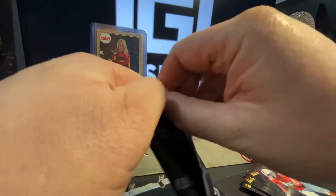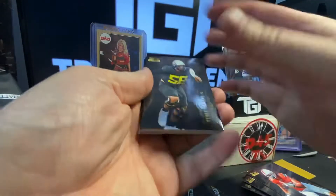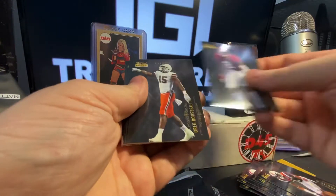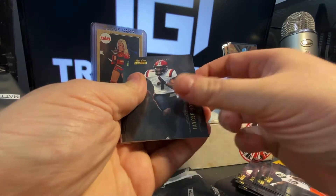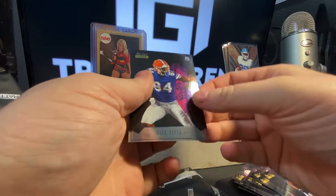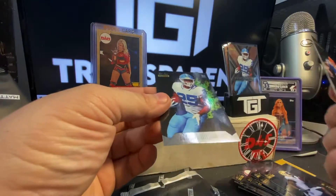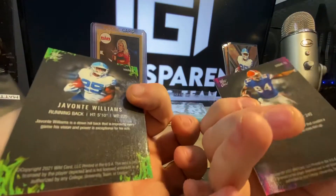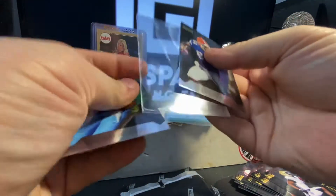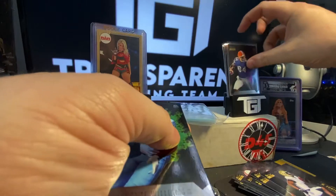Two packs left, guys. This is like the Javante Williams pack — look at that, another one. Travis Etienne, Caleb Farley, Patrick Surtain, Greg Rousseau, J.C. Horn, Chubba Hubbard, Dwayne Eskridge, Kyle Pitts — there we go, that's a nice one. Rookie Heat Kyle Pitts and then the Rookie Heat Javante Williams — very nice. Both of those are sleeve-worthy. Kyle Pitts is having himself a nice little rookie year, as is Javante Williams, really.